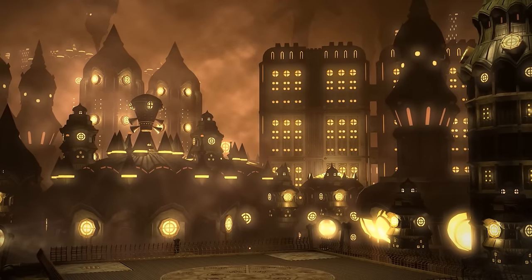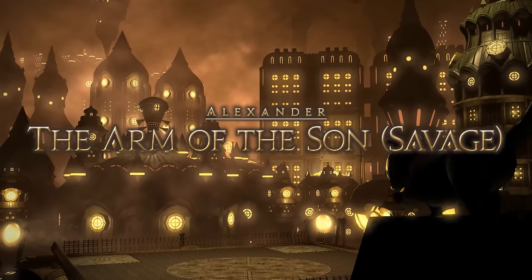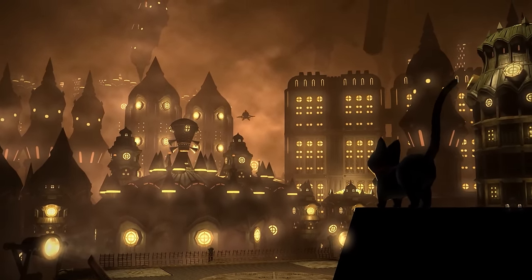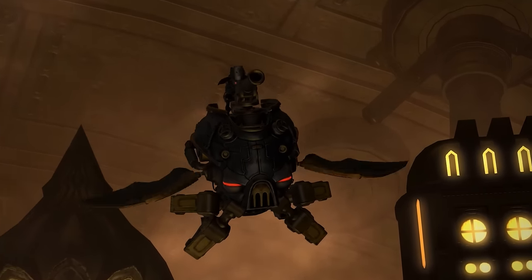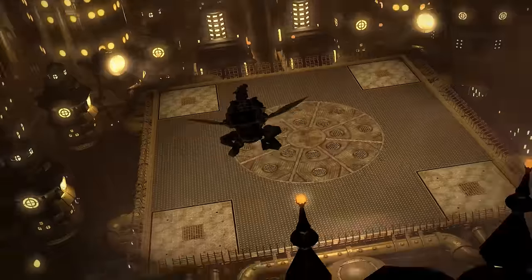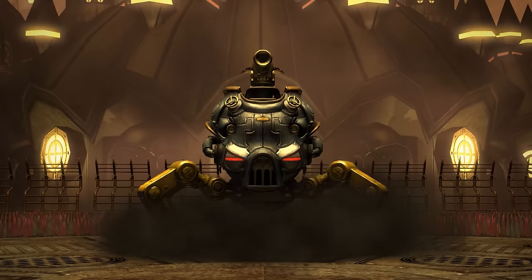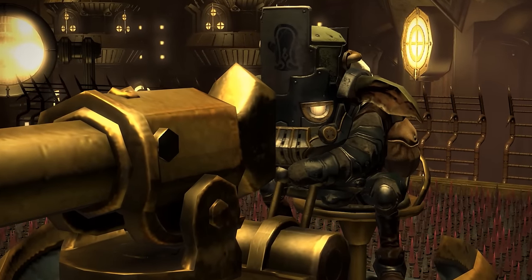Hi everyone, welcome to the visual guide for the Arm of the Sun Savage, also known as Alexander Seven Savage. After downing A6S, you might have the weight of the world on your shoulders, but I believe in my true heart this encounter is shockingly easier and you'll have it down ASAP. My name is Mistek and I'll be your raid guide.